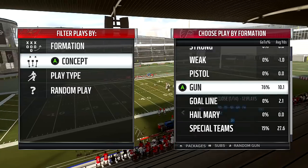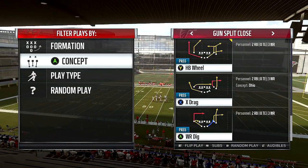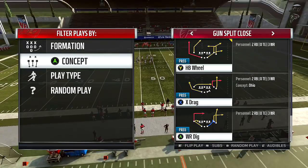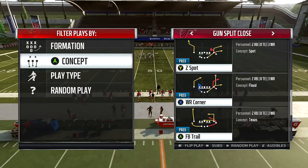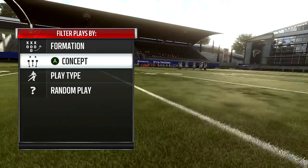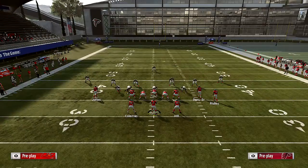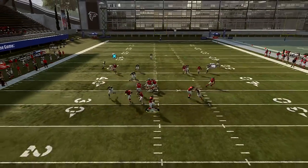Now I'm going to show you the cover three beating play. So split close — we just went over the halfback wheel. This play right here is the crazy stuff. Z spot, and I'm going to come over here to cover three and just run random cover three. All you do is put B on a streak — that's Ridley — and put X on a streak. You don't motion nobody out, just two streaks up the field. Pay attention to Ridley.